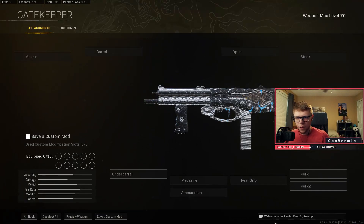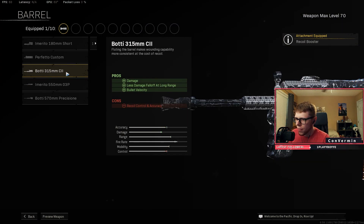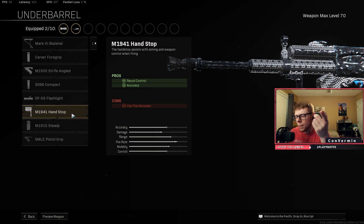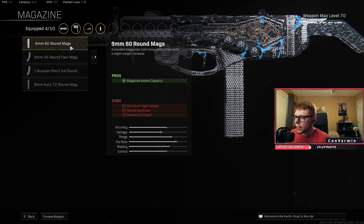Now let's break down the class setup for the Arma. First off we want the recoil booster — we want that increased fire rate. Then we're throwing on the 315 millimeter barrel; I've found that this is the best barrel in my opinion, helps the damage and bullet velocity, which is a must-have for the Arma. Then you can either throw on the hand stop or the carver — depends on which one you prefer. I personally prefer the hand stop; it helps with the recoil pattern a lot more in my opinion. Then we're on lengthened.